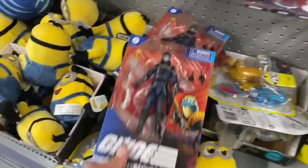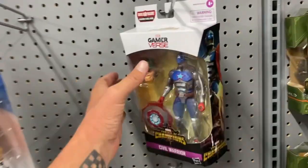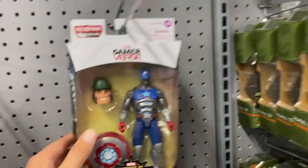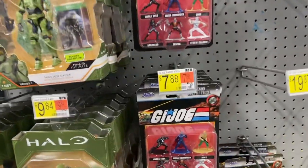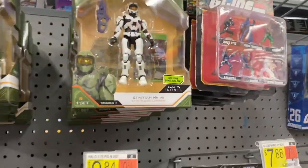All right, we got a... oh, down here we got a CC. No Major Bloods though. Man, what do we got here? It's like a Build-A-Figure in there. Got some Halo. Got these Nano figures - nobody buys these things. I actually bought these things, but nobody else buys them.